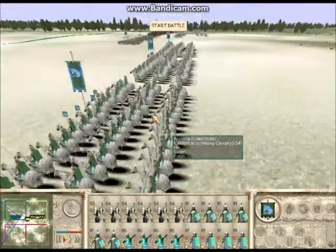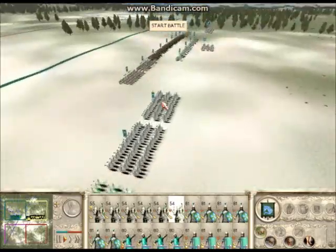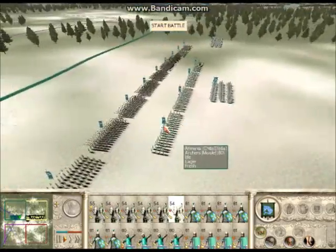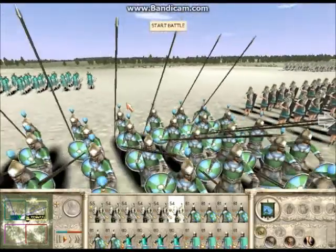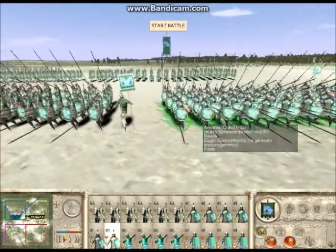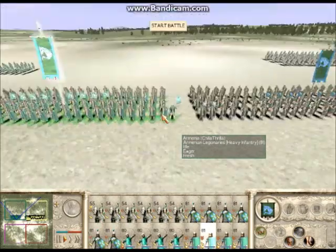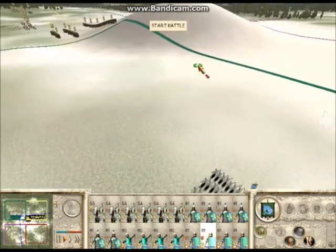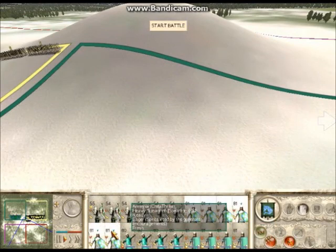I have 6 units of Armenian Cataphracts. These guys are 1 experience chevron as well as gold attack, and my general is in one of these units as you can see. 4 units of Armenian archers with gold attack, 6 units of heavy spearmen with 1 experience chevron and 1 gold attack. And then I have 4 of these Armenian legionaries with 2 experience chevrons, gold attack, and gold defense. I wanted them fairly upgraded because I wanted them to be able to stand up to the Romans.